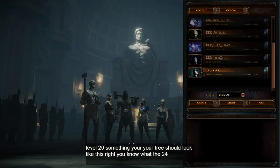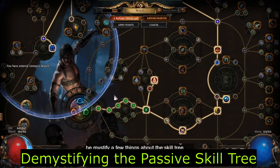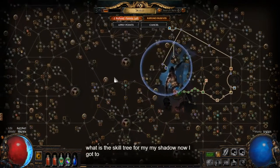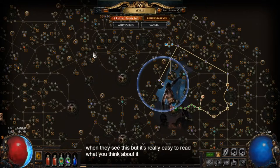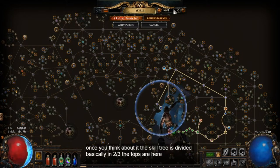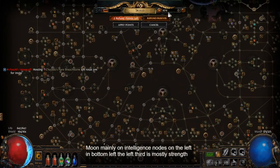Let me demystify a few things about the skill tree. Here's the skill tree for my Shadow. This is the full tree — there are 1,200-plus nodes on this skill tree; it's massive. Most people's eyes glaze over when they see this, but it's really easy to read once you think about it. The skill tree is divided basically into thirds: the top third is focused mainly on intelligence nodes.